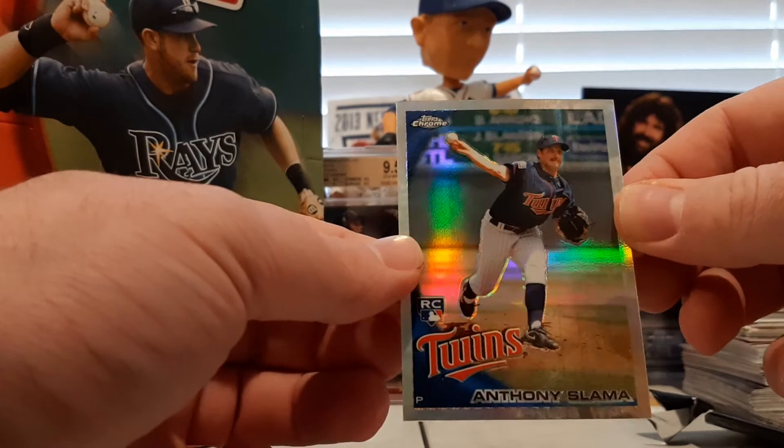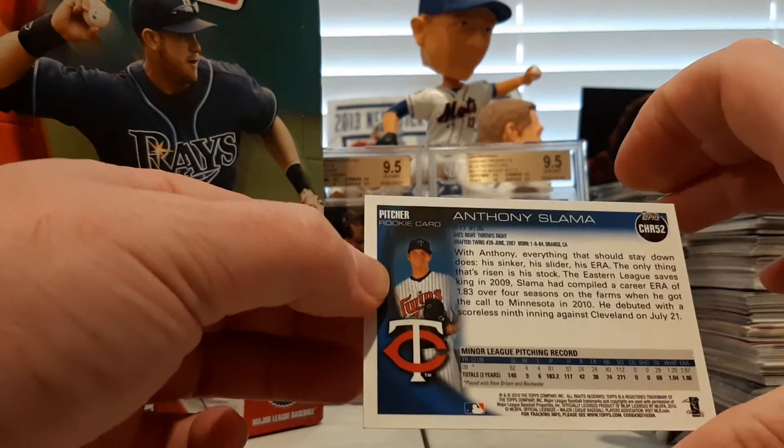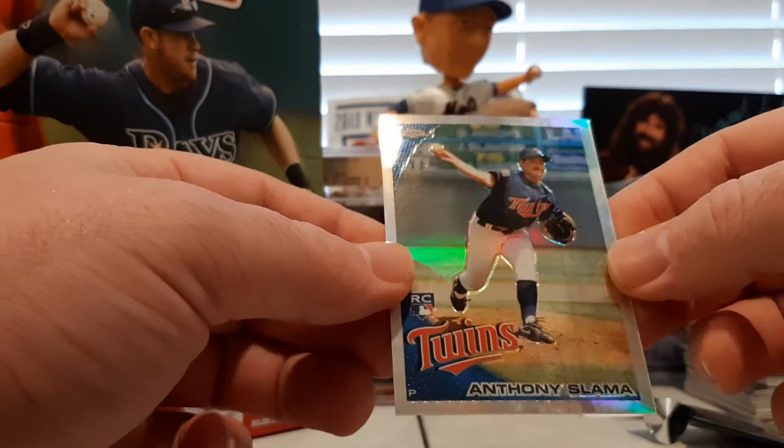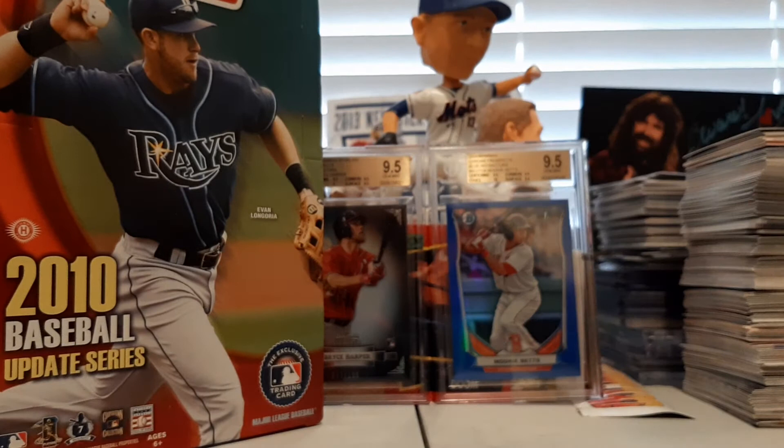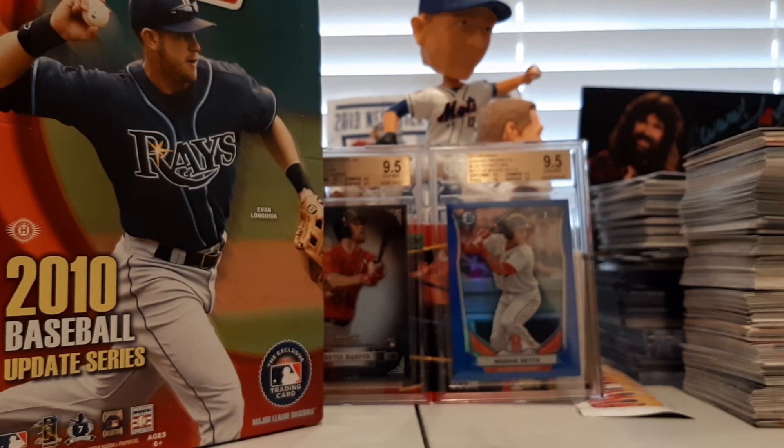Anthony Salama — not Steven Strasburg. Anthony Salama — nice rookie refractor chrome. There we go. So there we are, 2010 Topps Update — fun rip. Lots of great rookie cards and insert sets out of this, as well as the rookie chrome refractor insert, one per box. So that was episode 23 of Heads Up Sports Cards Throwback Thursday, the Baseball Edition. We will see you next time. Make sure you click subscribe below, leave a comment, throw up the like, and as always, buy the t-shirt. We'll see you next time at Heads Up Sports Cards.